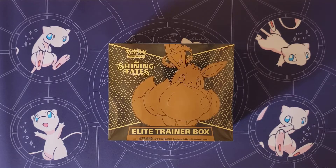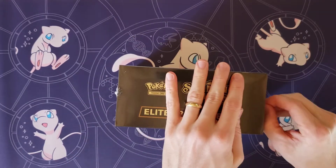Hey guys, Mr. Mew Man back here again today with Munchlax Mama, and today we have a Shining Fates Elite Trainer Box with this gigantic Eevee VMAX on the front here.